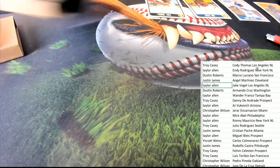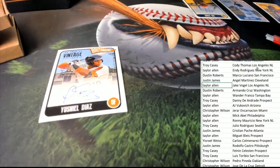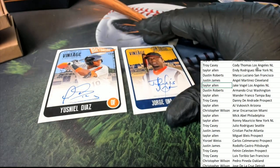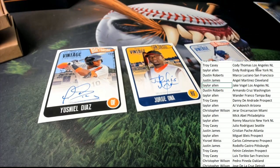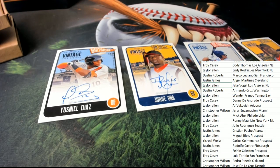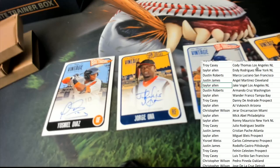Alright, we've got two autographs up for grabs on the random. I'm going to designate these with numbers — this will be number one, this will be number two, three, and four. But two of them are Blue Ink autos — Blue Inks are numbered at 275. Going from left to right: one, two, three, and four. Good luck.